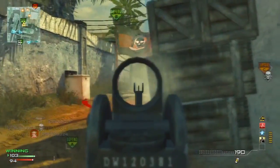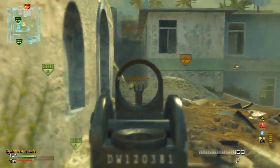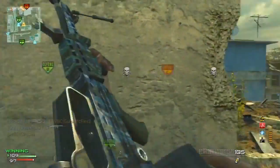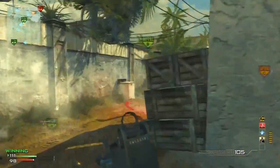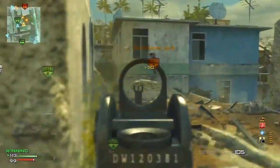So for the perks: LMGs run slow enough as they are, so I like to use Extreme Conditioning straight up. Then in the second tier — Quick Draw, of course, because you definitely need fast aim-down-sights on this gun. Don't put Hard Line in that slot as Sarcasm mentioned in a previous commentary, because it's just a waste.